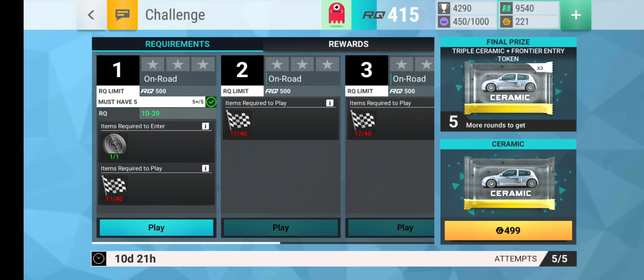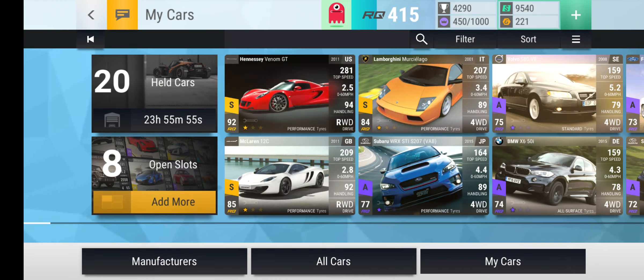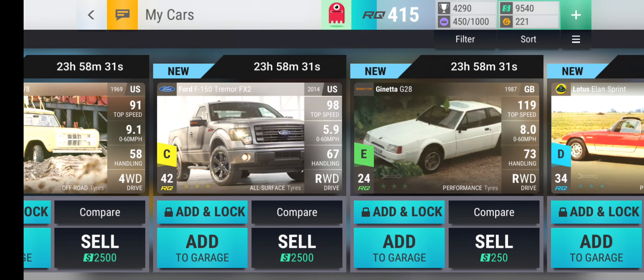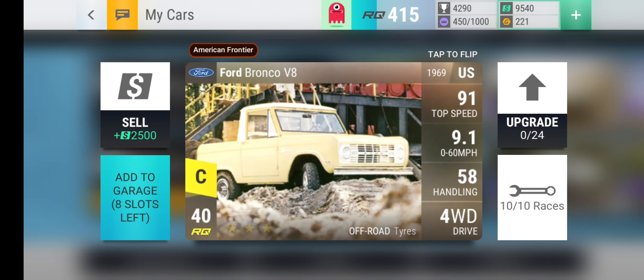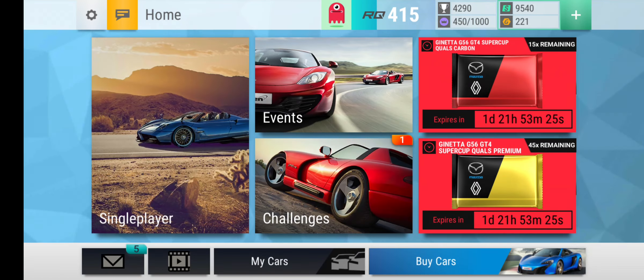Got two bronze entry tokens, so we are officially on the bronze one and we need 40 things. We have 9,000 cash — I spent it on upgrades. Now we are going to have a bunch of fusing stuff happening. I'll probably keep this car and upgrade it — it's a really good off-roader. I feel like I should keep that one too though. I have 8 open slots.